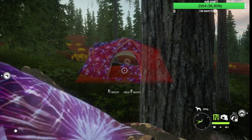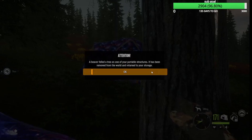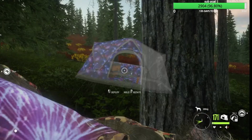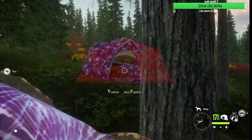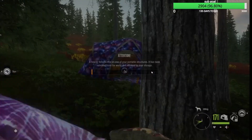When you place this tent, it's gonna say a beaver fell from a tree on one of your portable structures. You're just gonna spam it and it'll keep going — I have 171 tents right now. Make sure you have at least two tents before starting this, just in case you fail the first time.